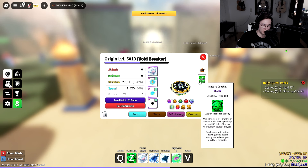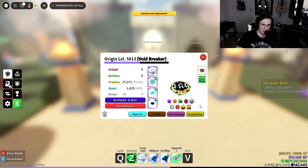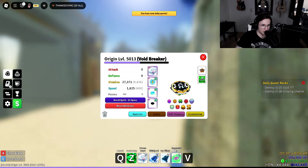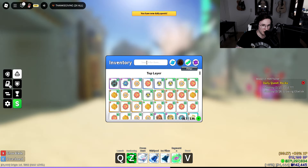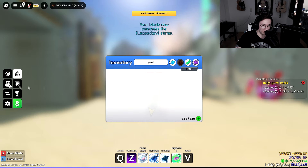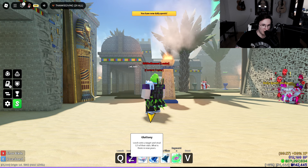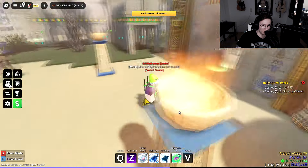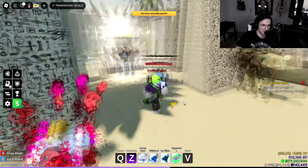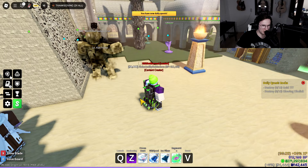You could use nature crystals, but you can potentially switch those around. I'm actually going to switch to a Greed Crystal — I have that in stock. I've never really played with the Greed Crystal. It lets you Leech onto a target and steal their stats — what is theirs is now yours. This is so cool. We're rocking almost 27k HP.